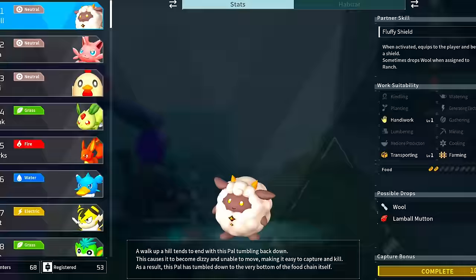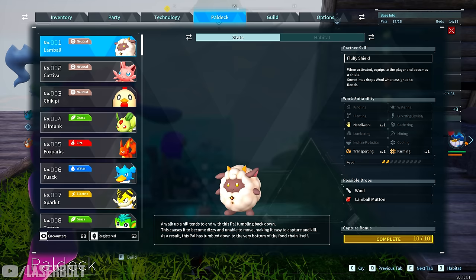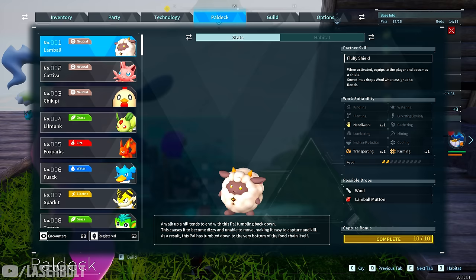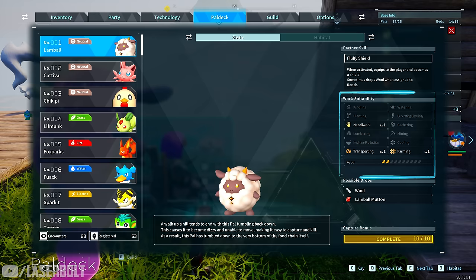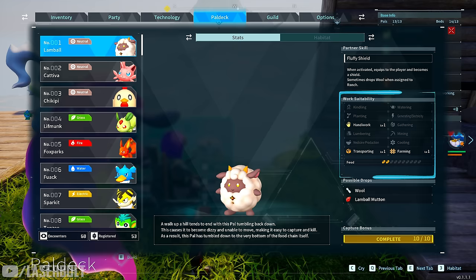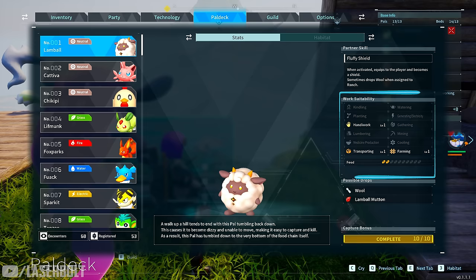The first pal I want to recommend is Lamball. Lamball is extremely important to pick up early because he gives you the advantage of doing three things fundamental at the start of the game: handiwork, transporting, and farming. You want to get a good amount of Lamballs because they're going to allow you to do a lot of things really fast, especially in the early stages.